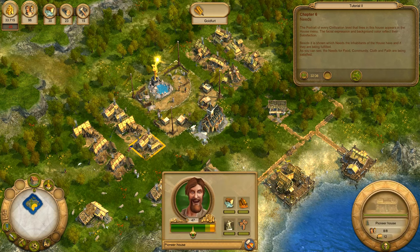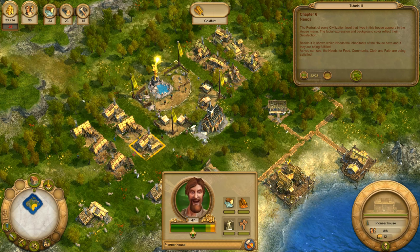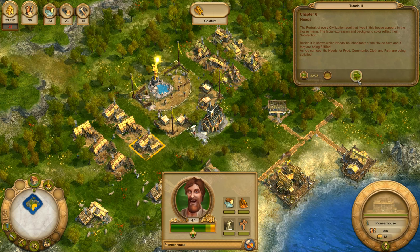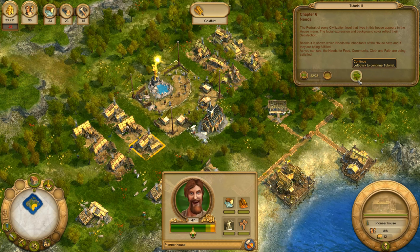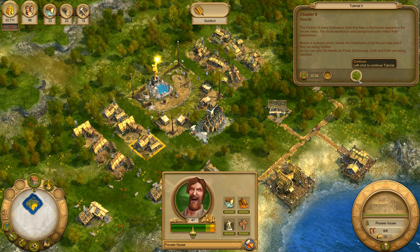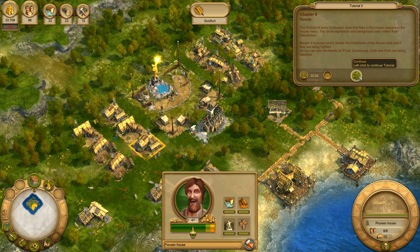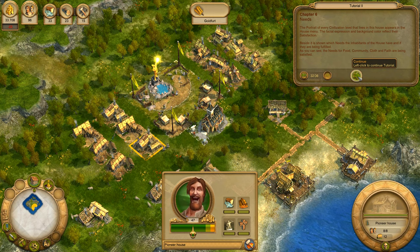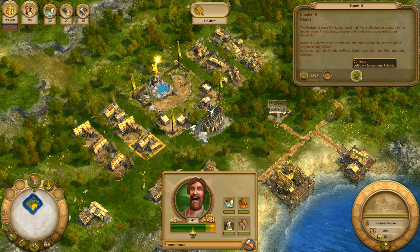The portrait of every civilisation level that lives in this house appears in the house menu. The facial expression and background colour reflect their satisfaction. Beside it is shown which needs the inhabitants of the house have and if they are being fulfilled. As you can see, the needs for food, community, cloth and faith are being satisfied.